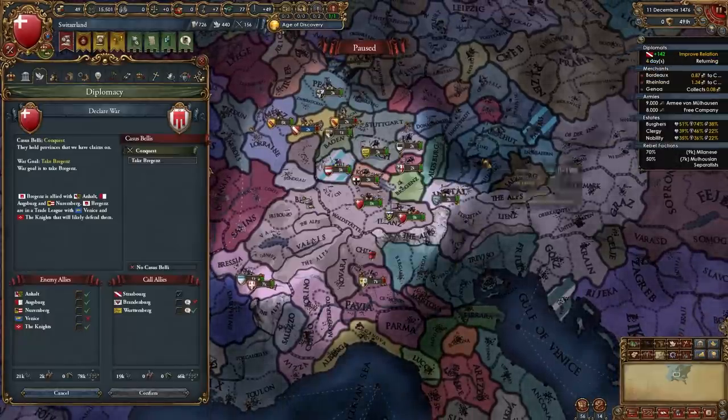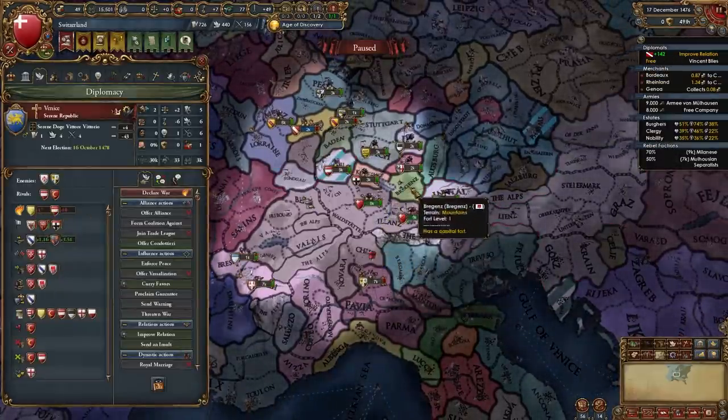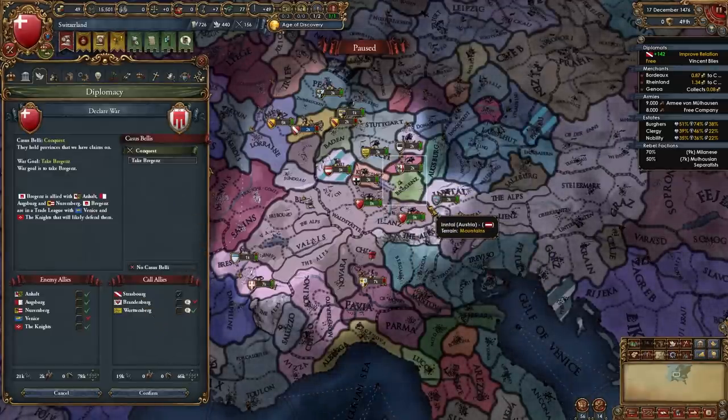In my case I'm finally taking advantage of Venice being in two wars — with Austria and with the Mamluks — to declare on Burgundy. Finally! Of course, you will already have Burgundy in your case.